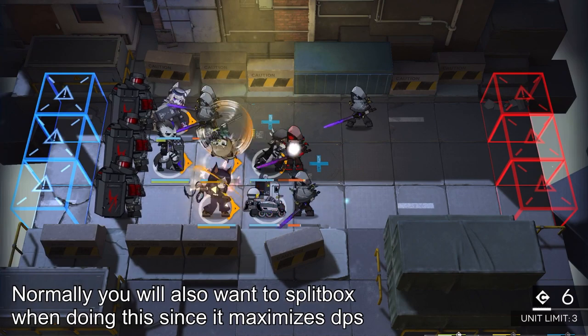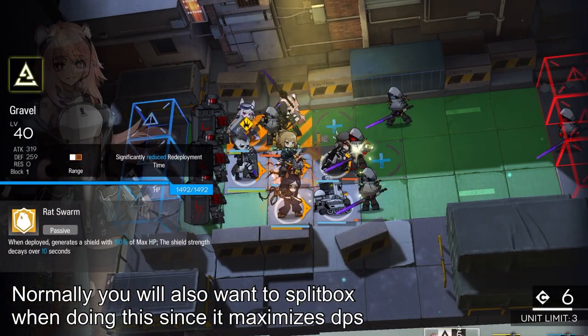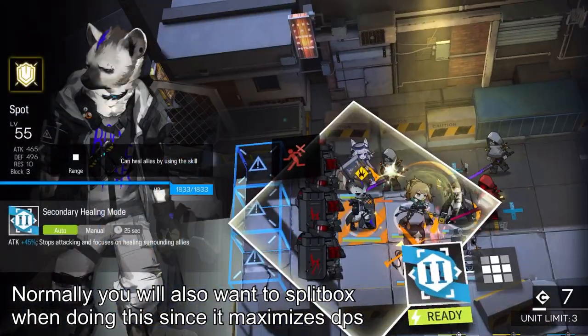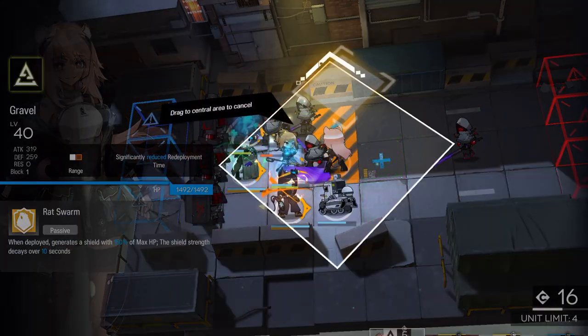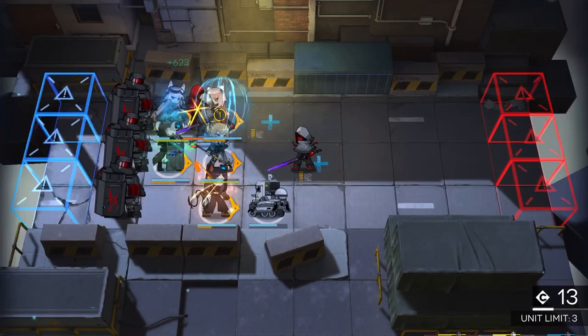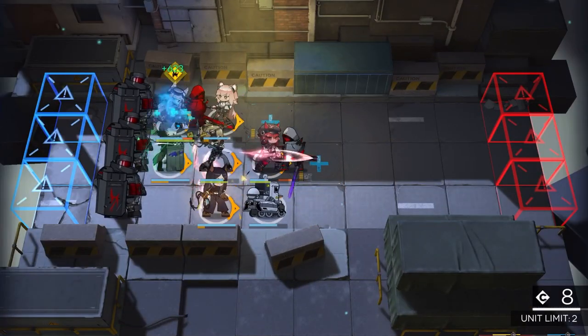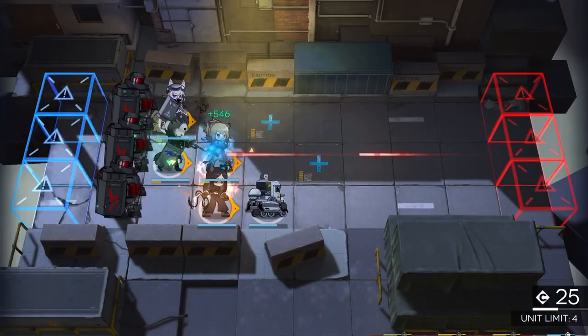For example, if you do this with defense crushers who normally stun operators once every 3 attacks, the last attack will not be counted towards the stack. This tactic is often used when you have another operator who needs to charge up a skill or is close to dying behind the stalling operator. Normally this is done with DP-on-kill vanguards and redeploy specialists, but it can essentially be done with any unit.